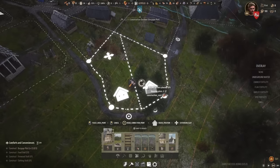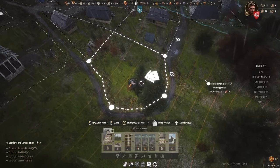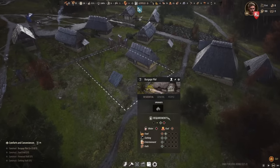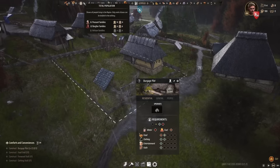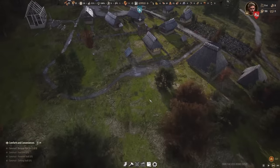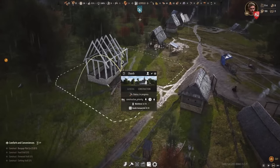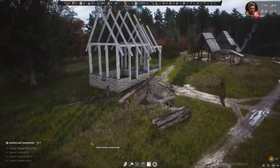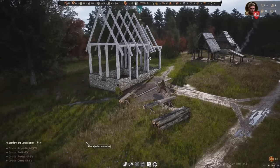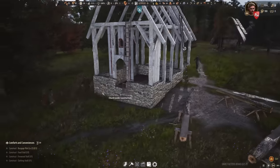We can have two or even three houses here — this layout is going to look amazing once finished. There it is — the next burgage plot has been finished, so we'll probably breach 20 people soon. Now the church can take priority once again. We're working on the wall now, and it's all coming together nicely.